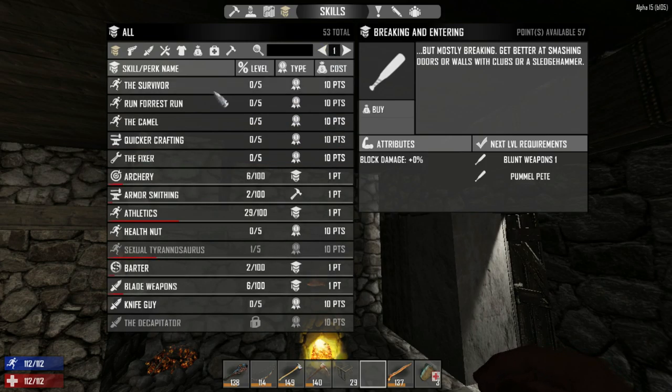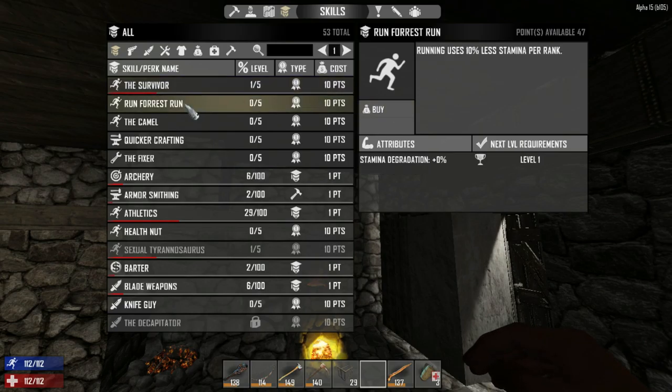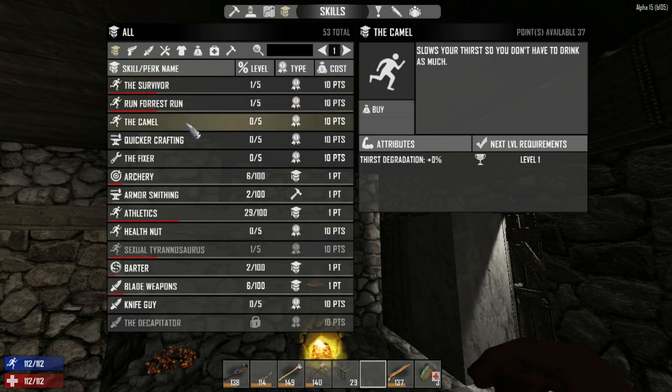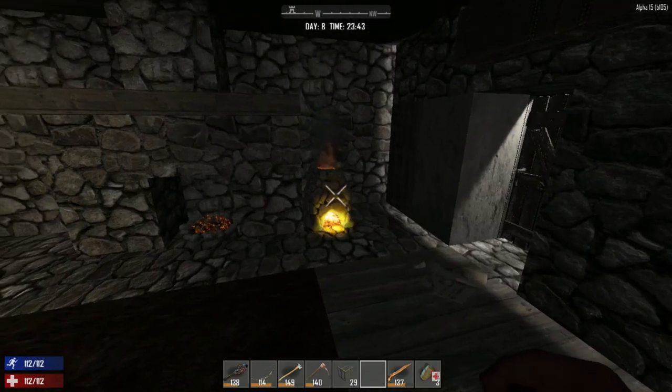Maybe if we have extra points. There's the Survivor, there's Run Forest Run which is pretty good, and there's the Camel. Some people think these are wastes but I don't think so. Health Nut as well — we might as well take that. We have Sexual Tyrannosaurus so we should be doing a little bit better.